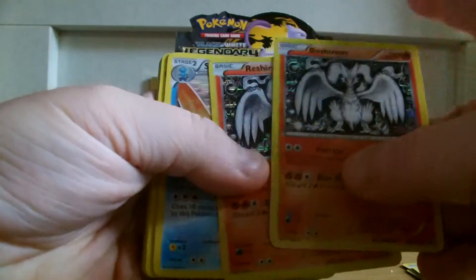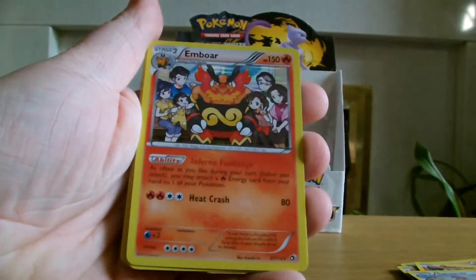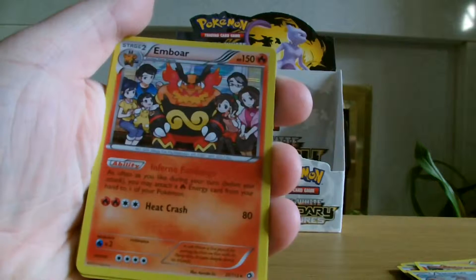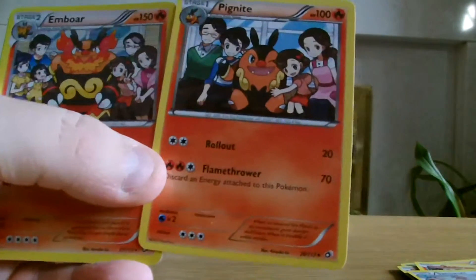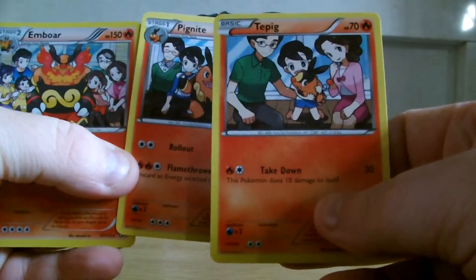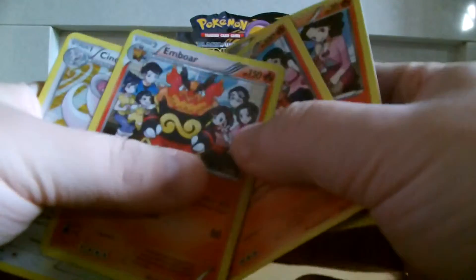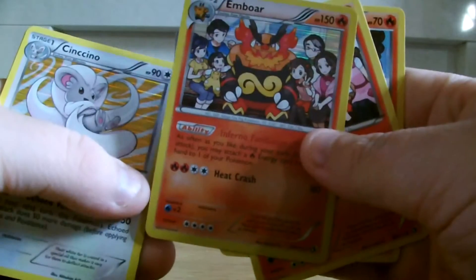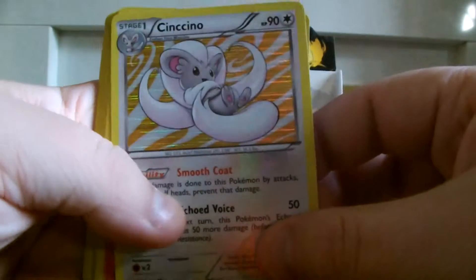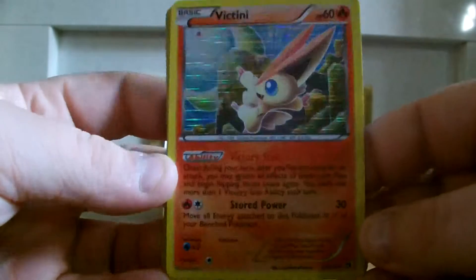Unfortunately no Articuno. Reshiram — I have two of those. Samurott. Emboar. As I said, the whole family grows up: in the Tepig there's only three with it, then it grows, and in the last one you get the whole family come through. Cinccino. Victini — I've got Victini in the Reverse Hollow as well, so that's good.